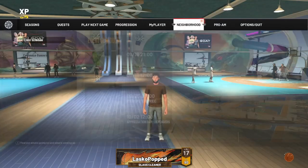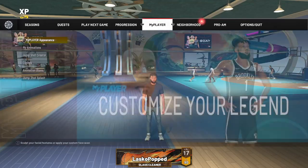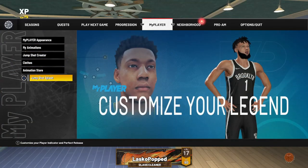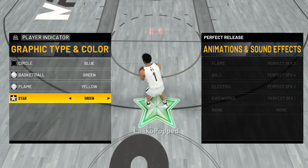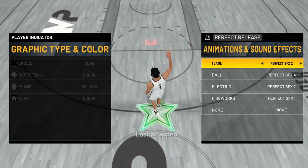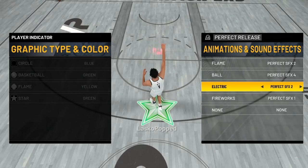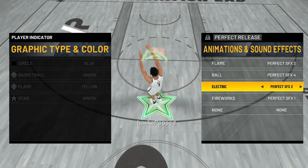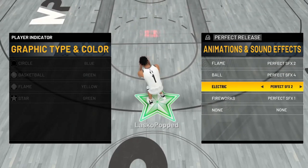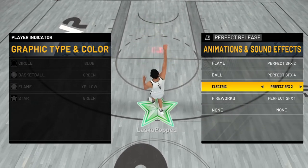If y'all want the jump shot I'm using, I'm gonna put it on screen right now. Go to my player jump shot splash — you might have seen it on TikTok. It's the electric effect you get because you have to put in a code. If you guys want the code for the electric jump shot splash, go down in the description — the code is right down there. Make sure y'all drop a like, hit that sub button. It's been your boy Lasco, and I'm out.